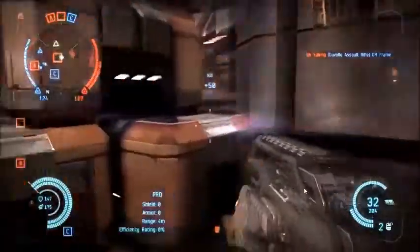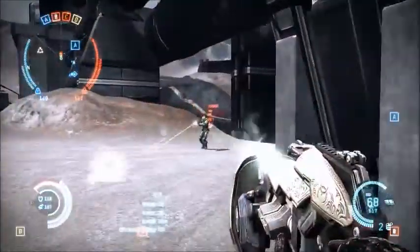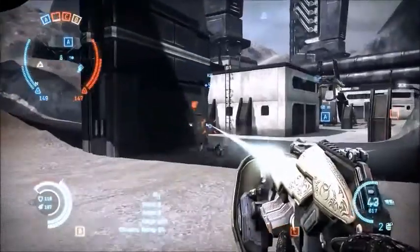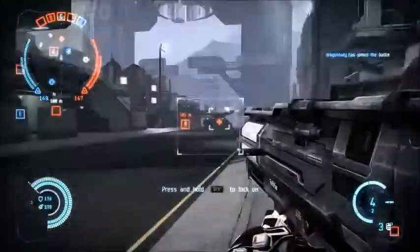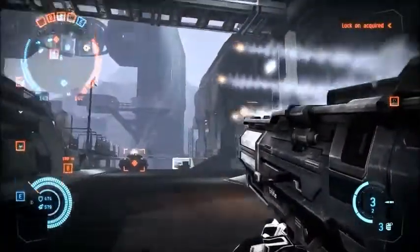The light weapons are the general workhorse of the battlefield. This is where you find your mid-range assault rifles, your mid-to-long-range directed energy weapons like laser rifles. It's also where you find the lighter anti-vehicle weapons like swarm launchers that fire targeted missiles using lock-on.